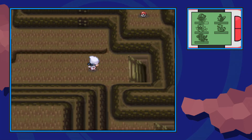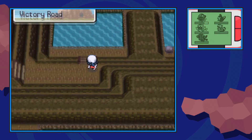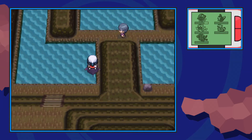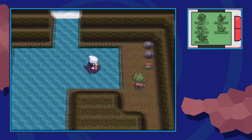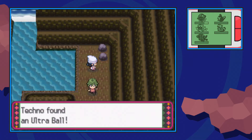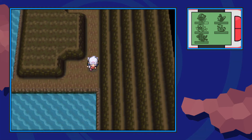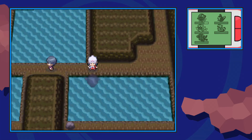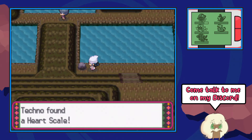Now once we get that we can go down the stairs into the basement floor. In the basement floor we're going to zigzag around a little bit. Surf across the first pond, surf in the second pond, and over here by the running trainer you should be able to find an ultra ball. Now we're going to make our way south just a little bit and surf across this very short pond. Hidden on this rock over here is a heart scale.